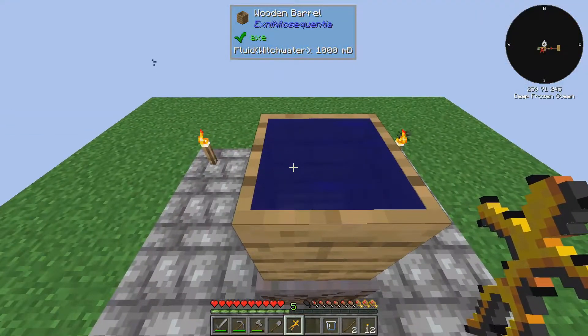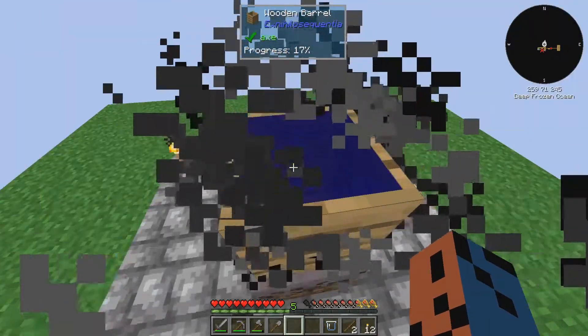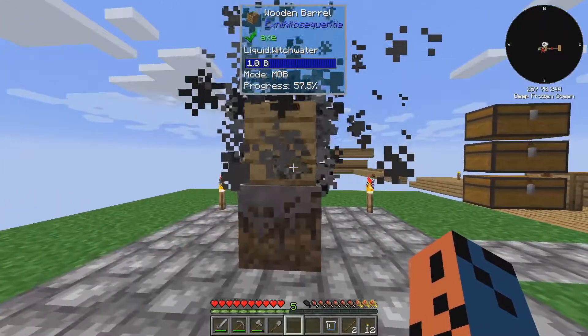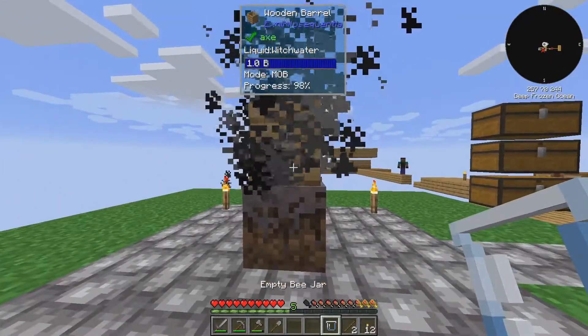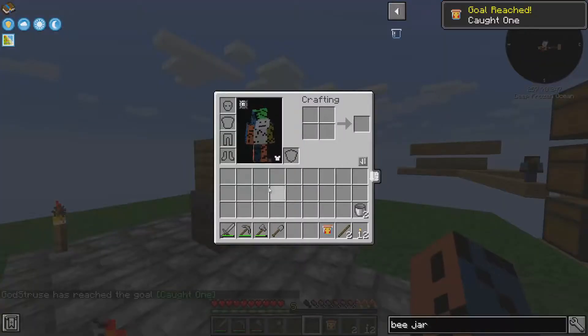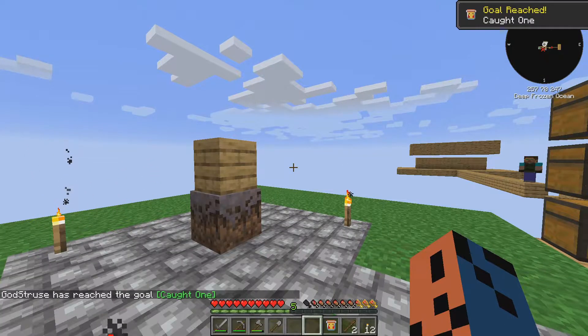So let's get our first bee. We just right click, and it's in progress. Oh, our first bee! Let's capture it real quick. Caught one — like a bee in a bee jar. Nice.